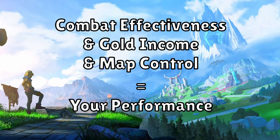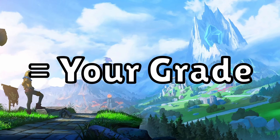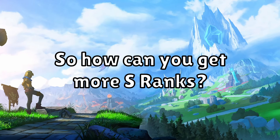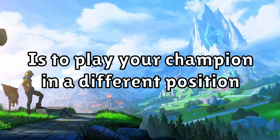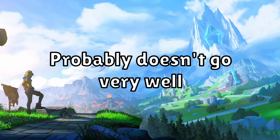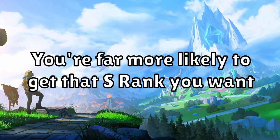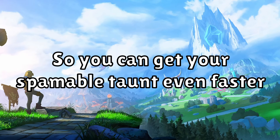All these things together show off your performance, which is then compared to the average performance of that champion in that role, and following that you are assigned your grade. So how can you get more S ranks? The way to do it is to play your champion in a different position. We can assume that average Thresh mid probably doesn't go very well, so if you play a few games of it and do well, you're far more likely to get that S ranking — so you can get your spammable taunt even faster.